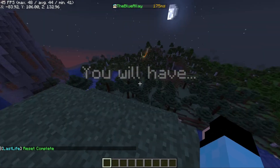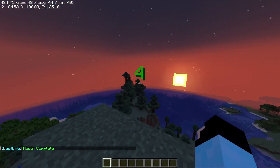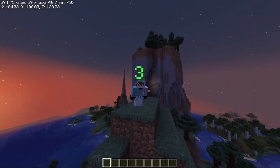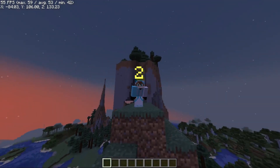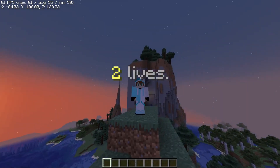Now I'll show you how everything works. The plugin will roll the dice and decide how many lives you have. So let's hope it is a good number. It looks like I have 2 lives.